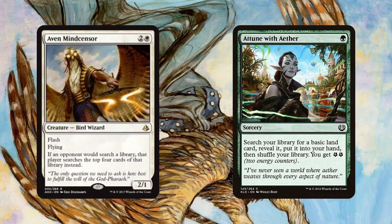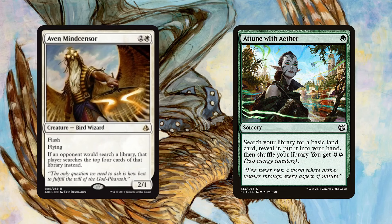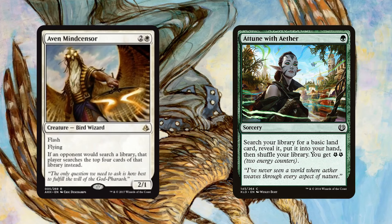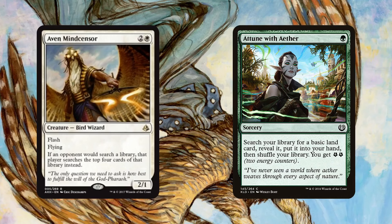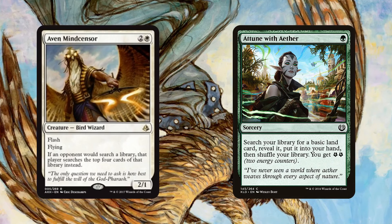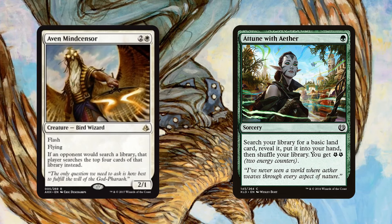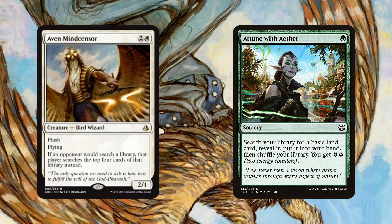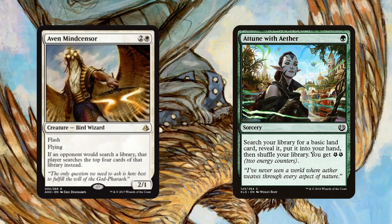As far as Standard goes, the biggest thing Aven Mindcensor does is help shut down Attune with Aether. Attune with Aether is the second most played card in the entire format, and so many of the crazy four-color and three-color decks — Mardu Vehicles splashing a color, four-color Copycat — they really depend on this card to make their mana work. Aven Mindcensor's ability to make opponents search only the top four cards of their library completely shuts that down.